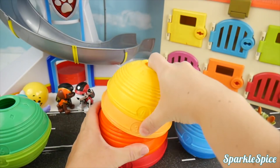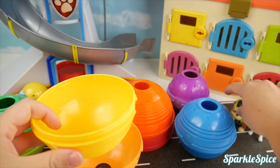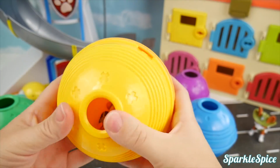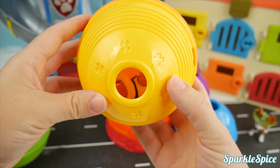Now I have a yellow and a peach bowl. I know Rubble's a yellow pup, so let's put him inside. There you go, Rubble. Have fun. Can you see him? Peek-a-boo, Rubble!